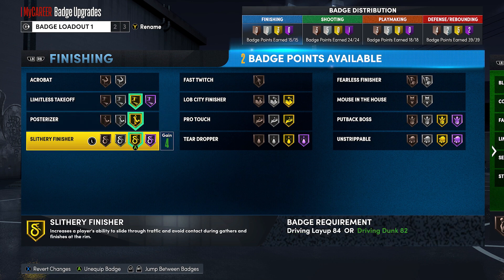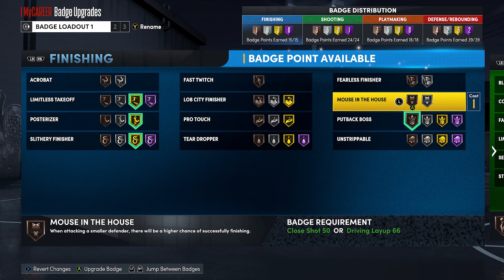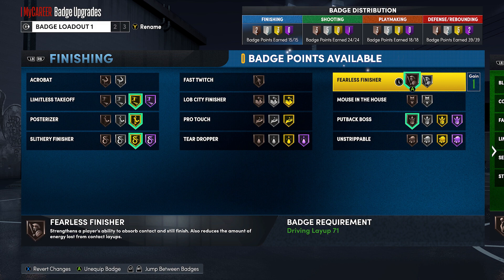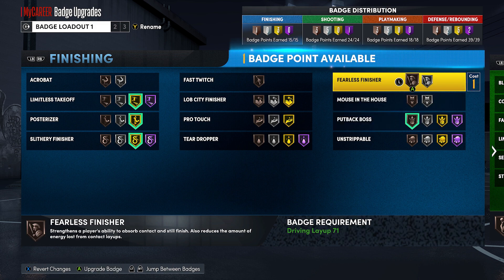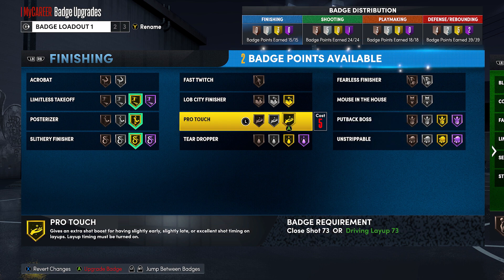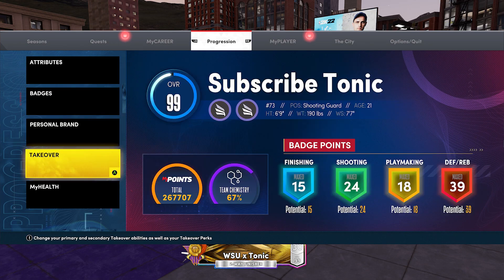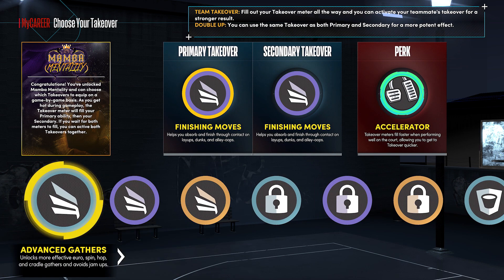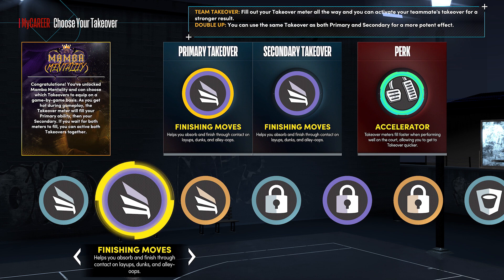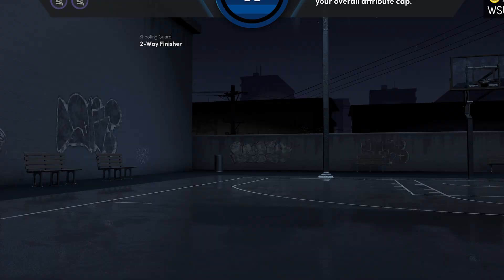When it comes to the finishing badges, there are three that are important: Limitless Takeoff, Posterizer, and Slithery Finisher. You could put Limitless Takeoff to gold and put other badges like Putback Boss or Fearless Finisher, but having it on Hall of Fame is going to unlock the most animations in a dunk package. You have to have Limitless Takeoff to unlock every dunk in the game. If not — say you only have it on Bronze or Silver — you're not going to do all the animations that are in the Michael Jordan package or the Scottie Pippen package.